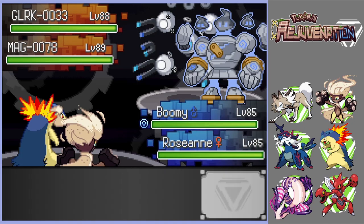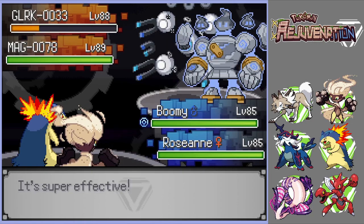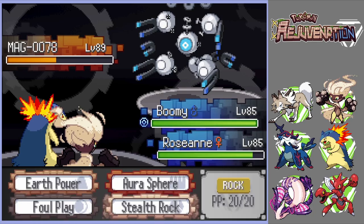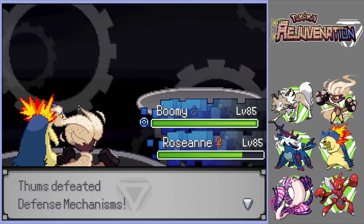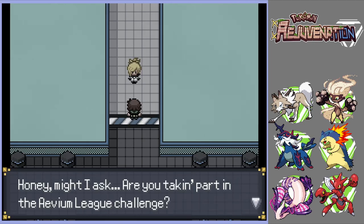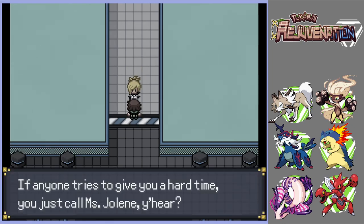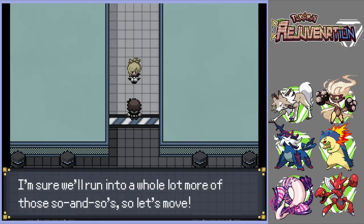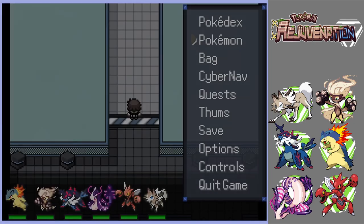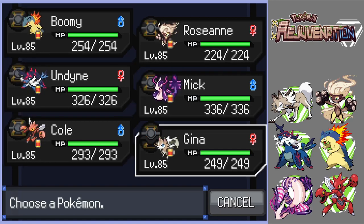It's a Defense Mechanism — Gurlick and Magneton. They are way higher level than you'd expect. Zap Cannon missed, which is perfect for us. There we go. Jolene asks if we're taking part in the Avium Lee challenge. She gives off a friendly grandma vibe. We have a couple more of those things to deal with for sure.